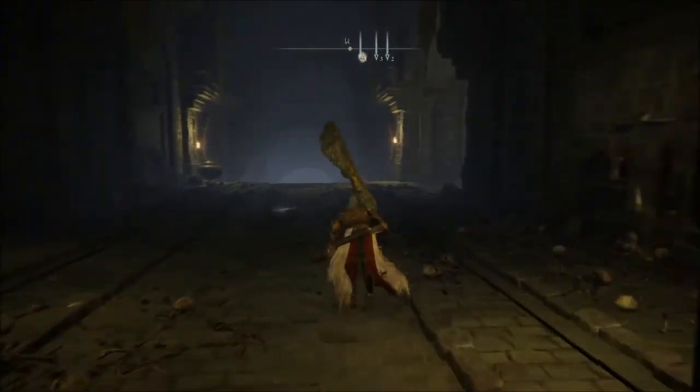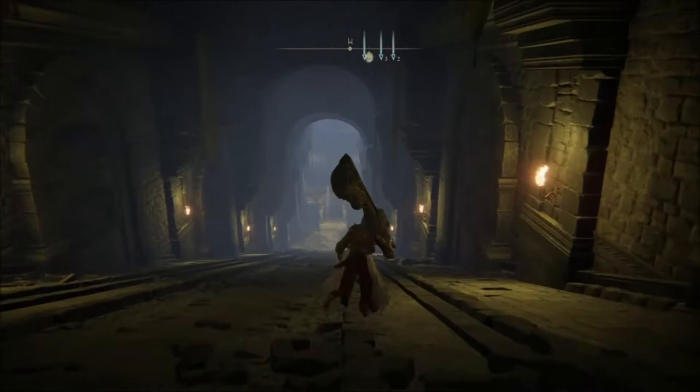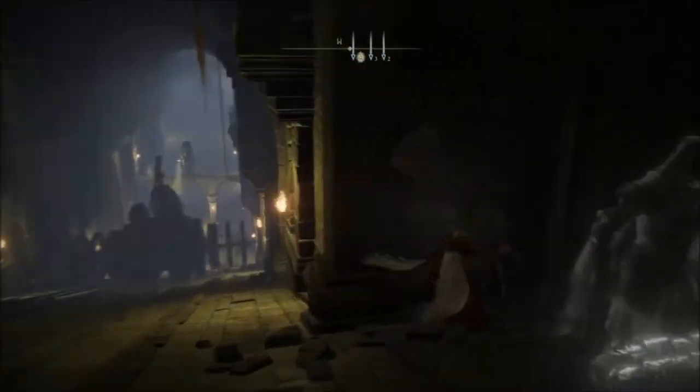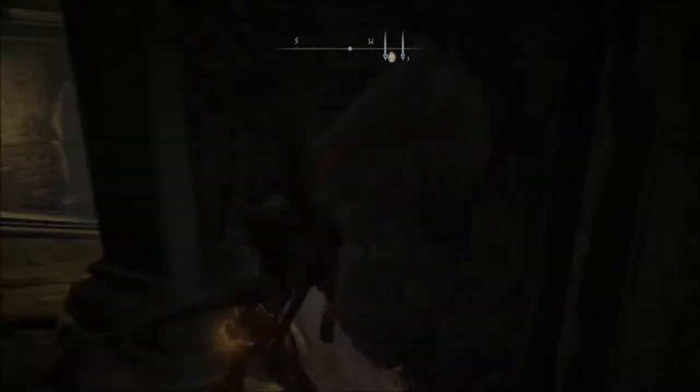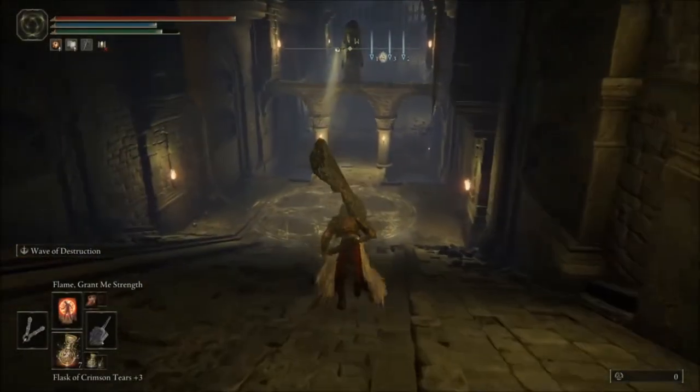We're going to go first here, run all the way down. When we do, we're going to activate the other one here, and then we're going to come over here and activate the other one on top.